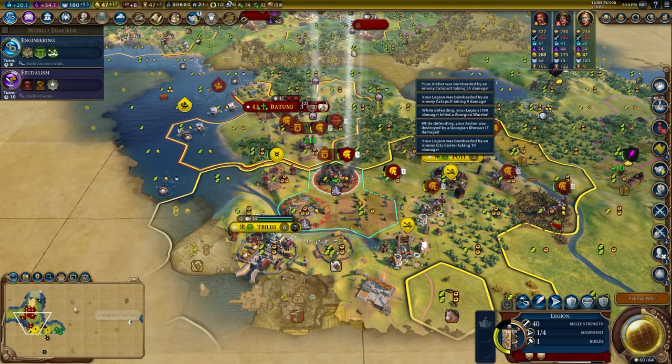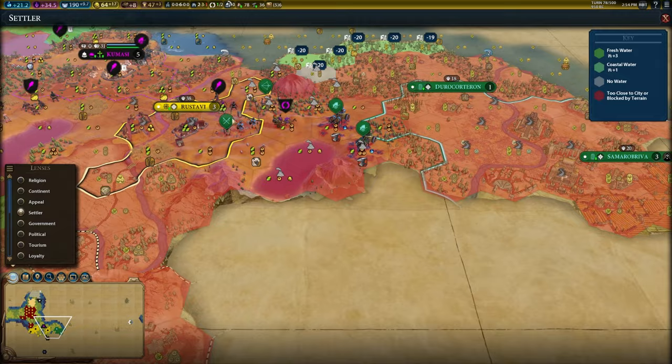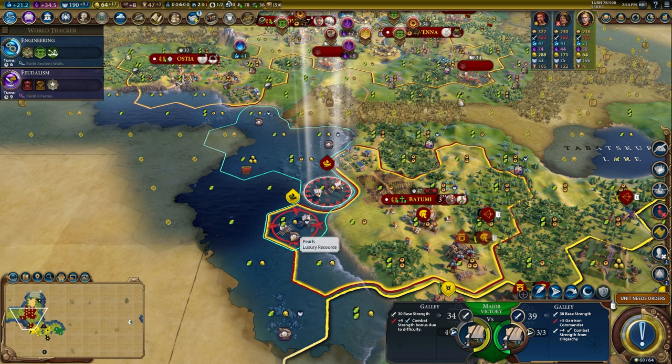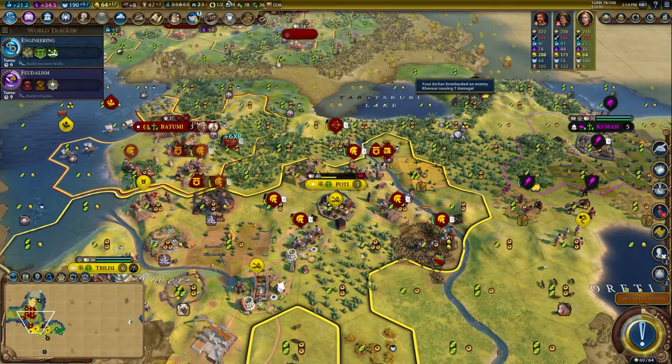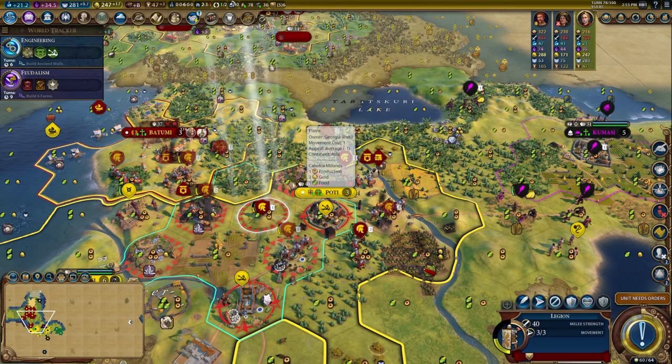We got a relic because Kumasi found a wonder — that makes me feel better. We're gonna slowly pepper down this guy. We can fortify and pillage. Step up here — we could almost take the city, but I want to get a couple of these pillages out next turn for the heals. I could take the city right now, but I want to pillage this tile, so we're going to delay one turn. These guys are going to just fortify right here, and honestly I'm going to buy a second galley.